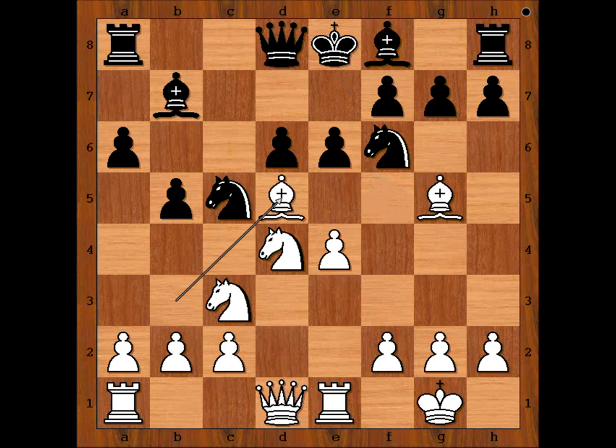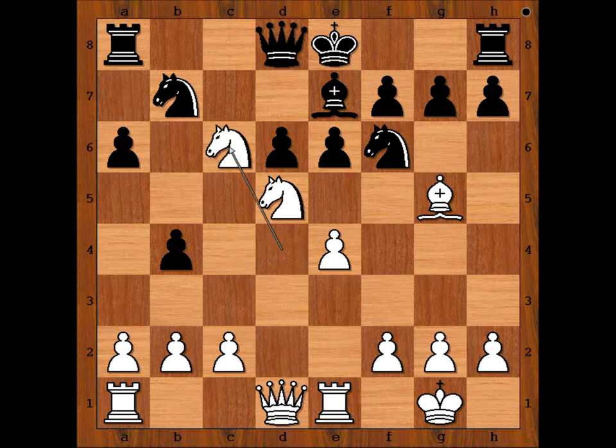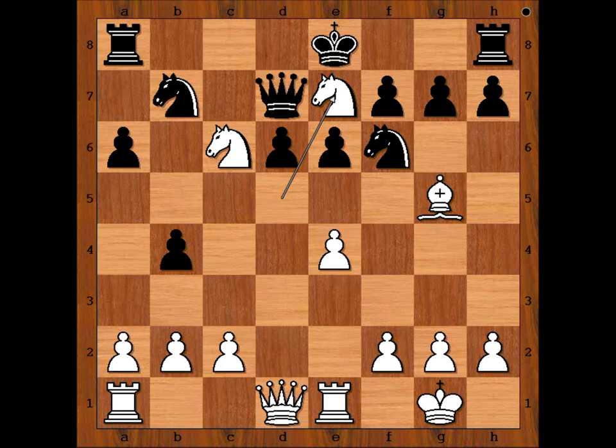That is why, in this position, Mukhin played B4. Bishop takes Bishop. Knight takes Bishop. White Knight on C3 is under attack. Can you find the best spot for the Knight? Is it Knight to A4? What would you do? Tal played Knight to D5. He takes on D5. If Bishop to E7, then Knight to C6, attacking the Queen. And after Queen to D7, Knight from D takes on E7 — winning for White.